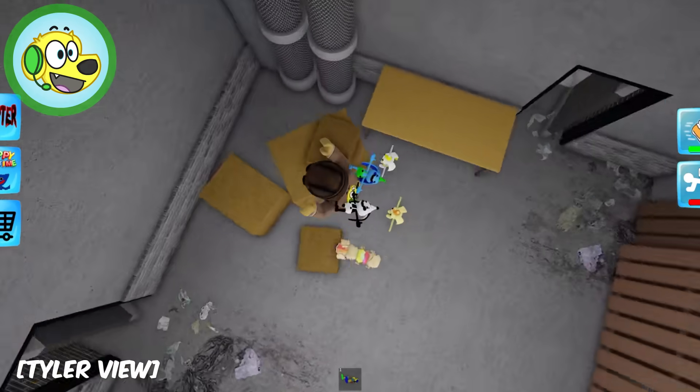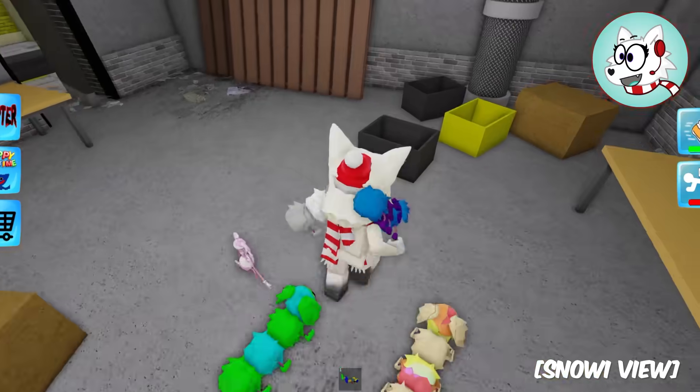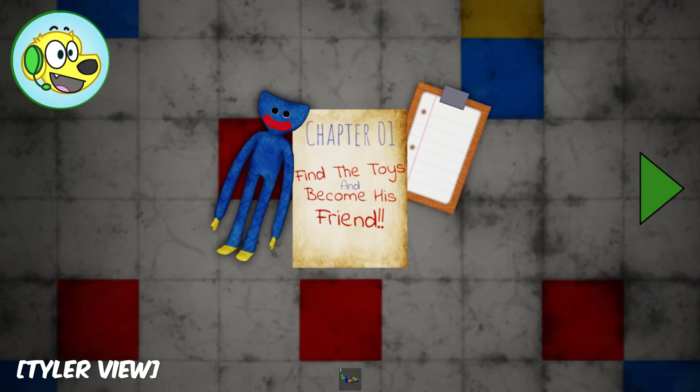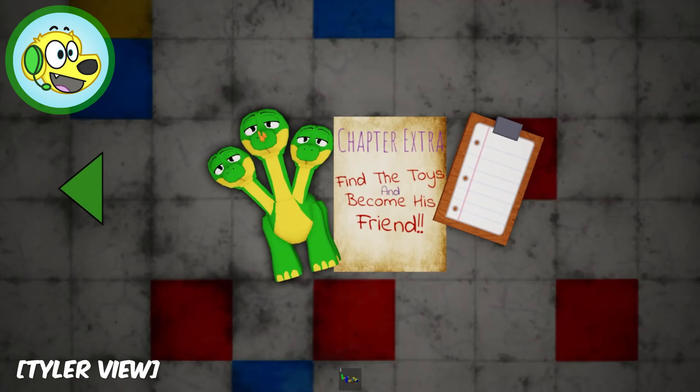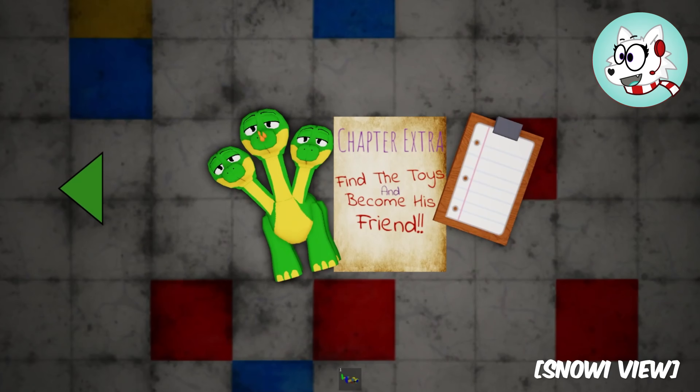Literally where are all the pets? It was so easy to find them in chapter one and now I just don't see any of them! This place is a lot bigger! I think it's time to teleport to chapter extra!